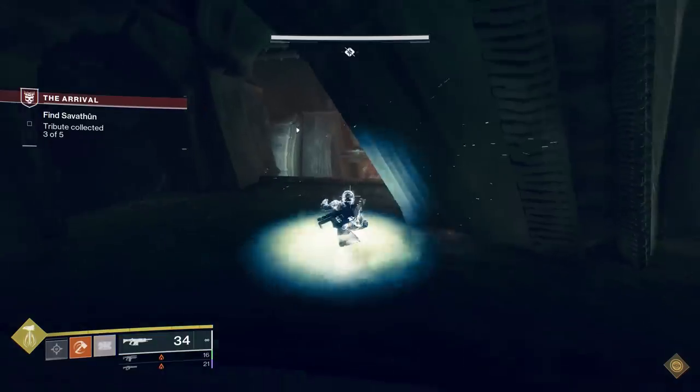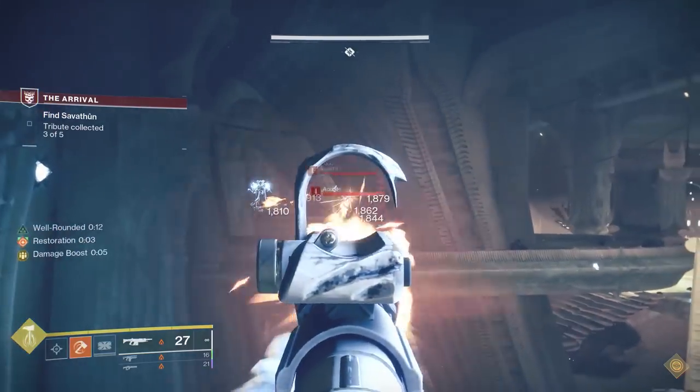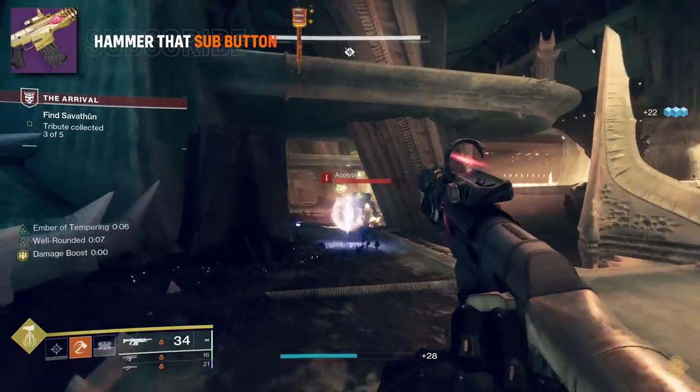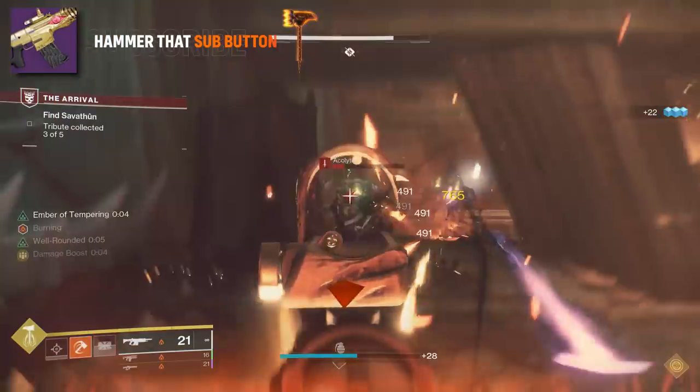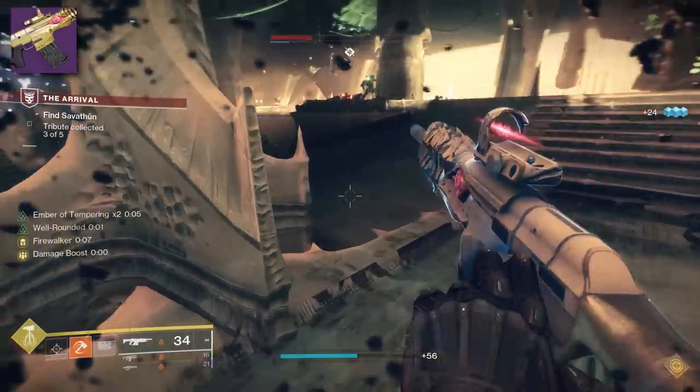This build will also feature another not-so-common weapon you see out in the wild called Fire Fright. This is a seasonal weapon from Season of the Haunted. It's also craftable, so once you get the patterns — which you can focus for at the Crown of Sorrow — there's no RNG involved in getting the roll that we want. More on that later.